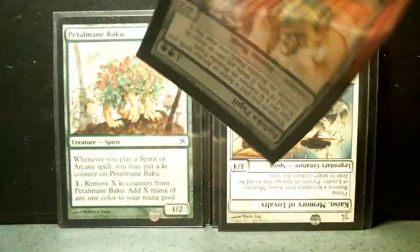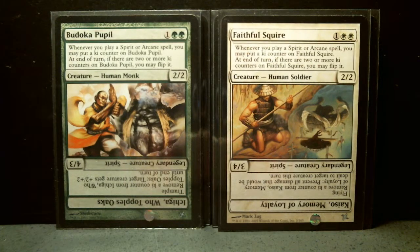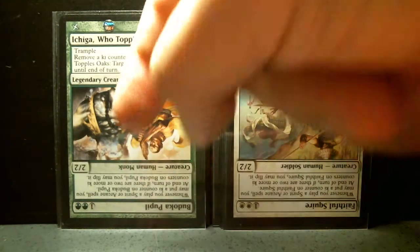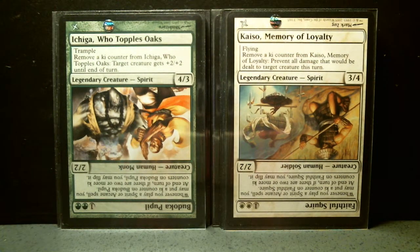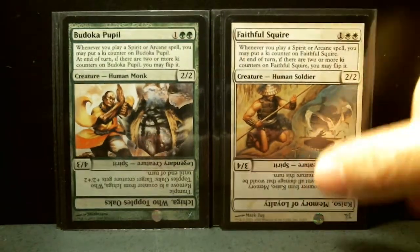In the case of Faithful Squire, whenever you play a spirit or arcane spell it works the same as Budoka Pupil, and it's also a three-mana 2/2. When you flip it, the difference is that Ichiga is a 4/3, while Kaizo is a 3/4. The ki counter abilities are actually the same, but Ichiga has trample and Kaizo has flying — they're very similar creatures, each fitting their specific color.